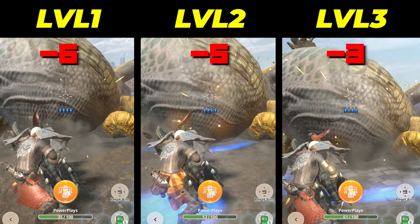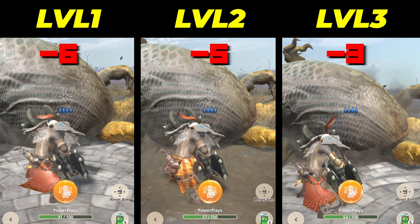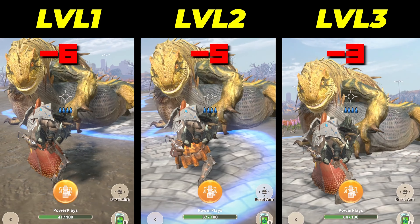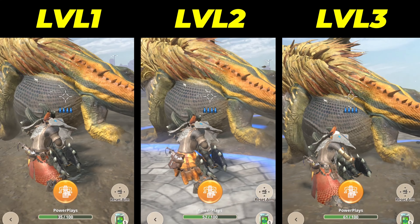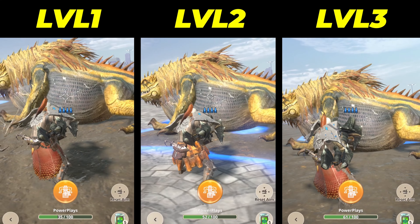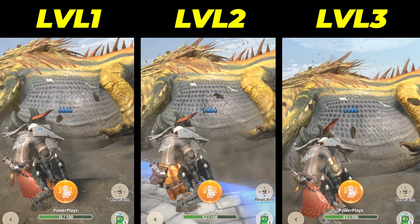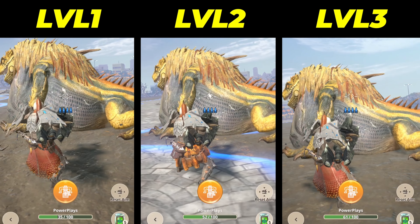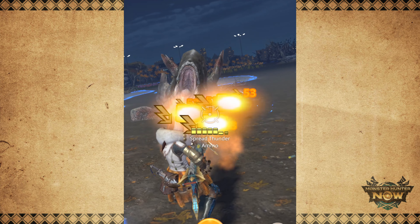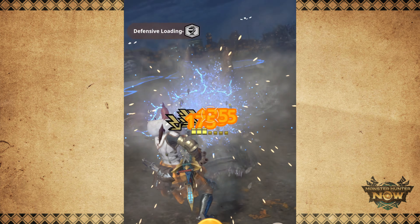Equipping Guard Level 2 doesn't make much of a difference. Guard 2 reduces chip damage from heavy monster attacks by only 1, now dealing 5 chip damage. But Guard Level 3 reduces chip damage even further to only 3 damage. If we pay close attention to the knockback, Guard Level 1 and Guard Level 2 still have the same knockback, but Guard Level 3 is faster by a fraction, though we need to slow it down frame by frame to really notice the difference. Guard Level 3 is the sweet spot.